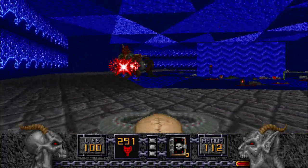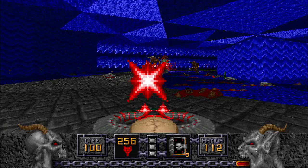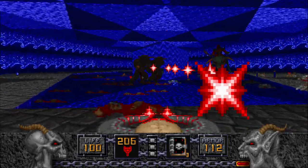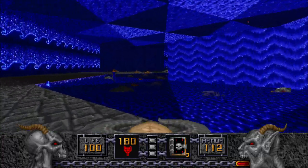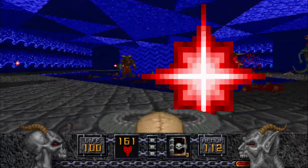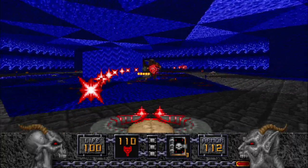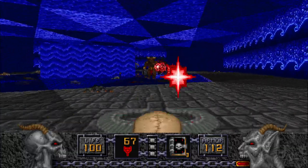Because while I'm fighting one, the other can easily put down a screw-you insta-kill attack and just delete me then and there — even though I have a hundred health and enchanted shield armor. Doesn't matter, these guys don't care. I'm just going to hang around in the corners while they fire those dumb projectiles, and not let them get anywhere close to me so they don't fire that screw-you attack.